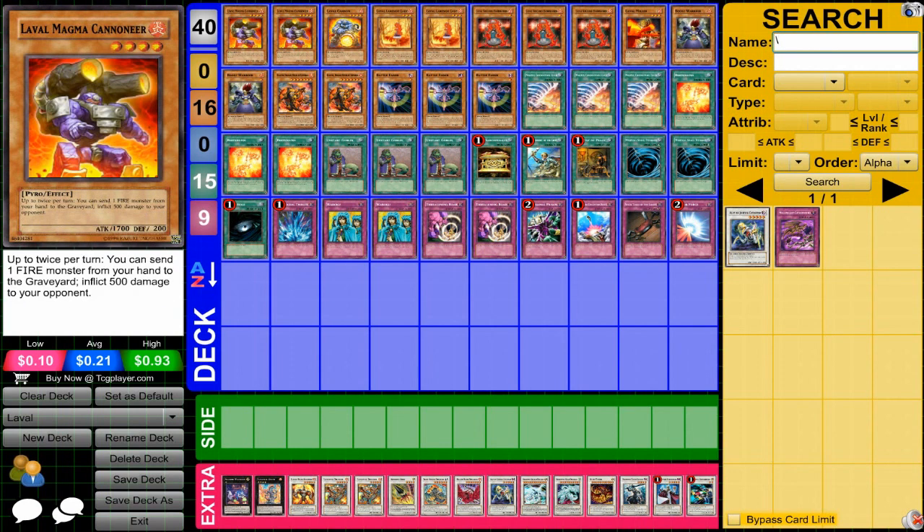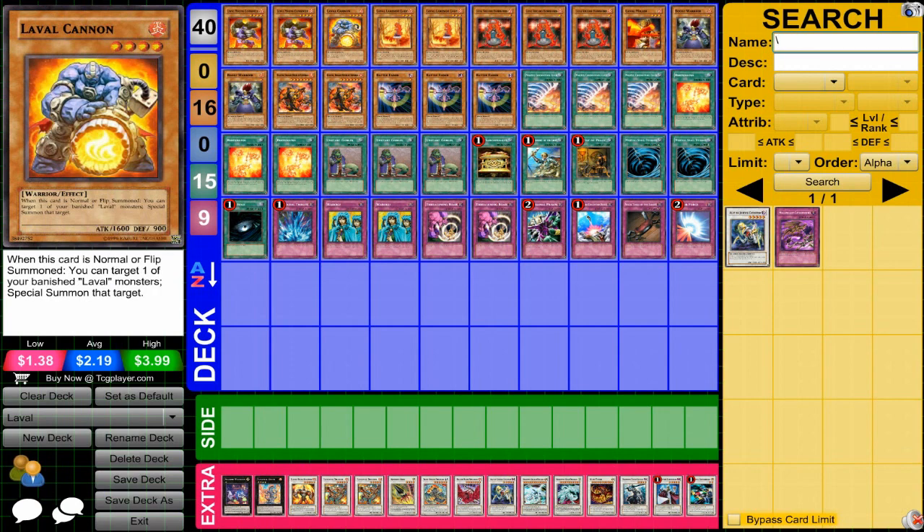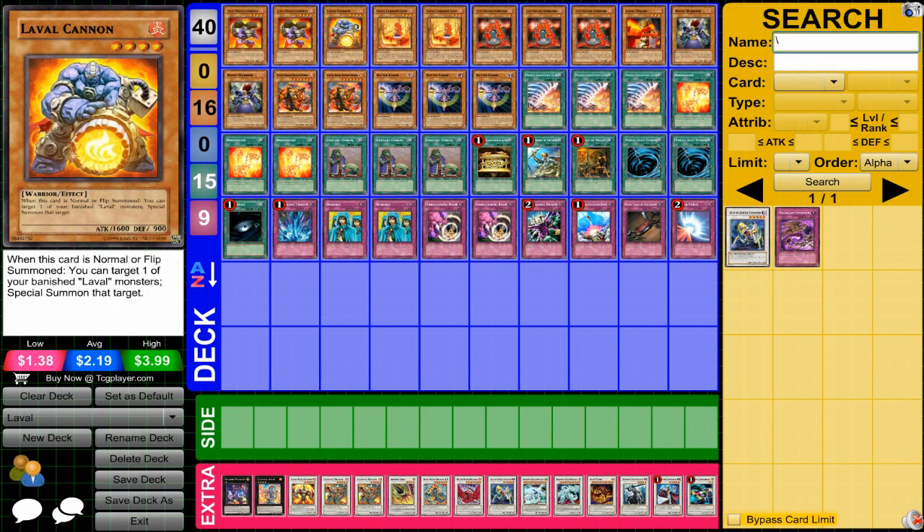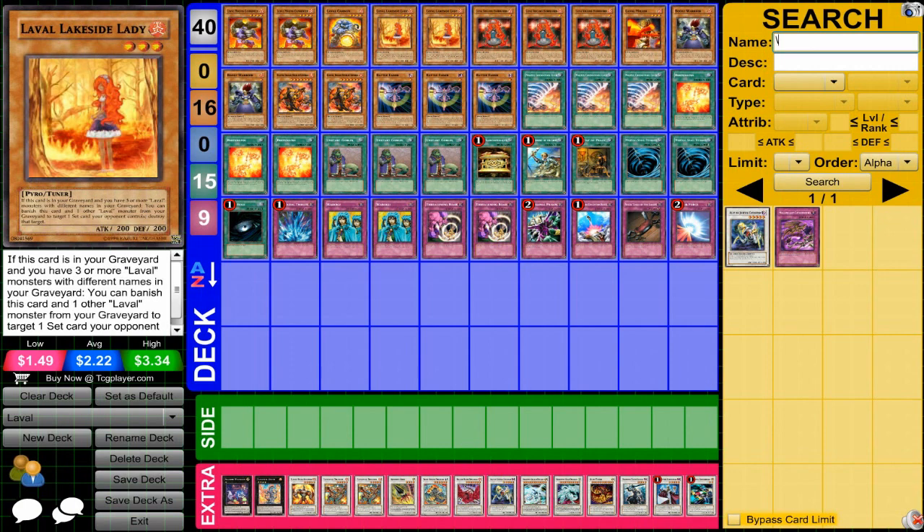First off, Laval Magma Cannoneer — he's a pretty nice 1700 attack, and his effect of bringing monsters to the graveyard is great because you're going to do burn damage and put cards in the graveyard, which is what you need. Laval Cannon is really nice because you can summon banished cards, allowing you to do some crazy synchros very quickly. Lakeside Lady is a nice card you can use as a tuner, and she also has a nice banish effect which you can combine with Laval Cannon.